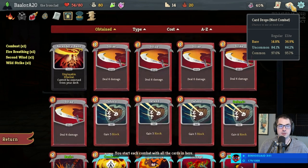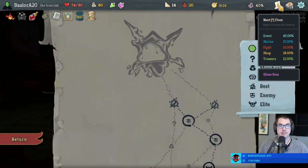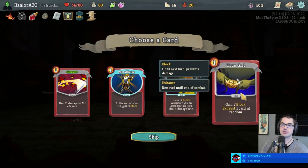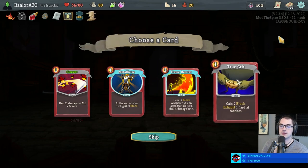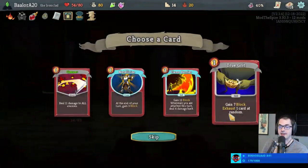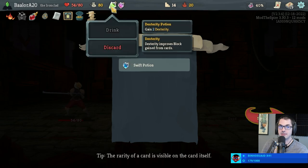Metallicize, Flame Barrier, True Grit — I like True Grit quite a bit. We have upgrades to spare thanks to Molten Egg as well, so let's take this. We've got plenty of AoE. A really bad Flurry of Blows — well, when you put it that way, let's upgrade Battle Trance first.